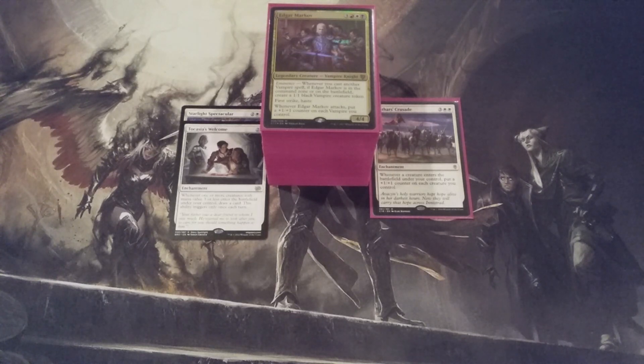In a deck like Edgar Markov, we can run out of gas very quickly because we're casting spells as fast as we can, and any way we can replenish those cards is welcome. Tokasaya's Welcome is going to replace one of our removal spells. We're in Mardu colors, so we have no shortage of available removal spells, both spot and mass, so it's okay to slightly weaken our removal suite for the purposes of maintaining tempo. Additionally, the card we draw each turn could itself be another removal spell.